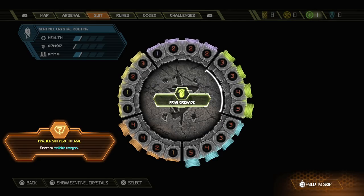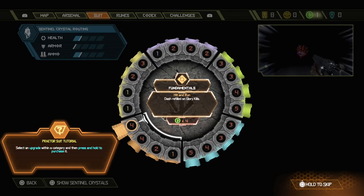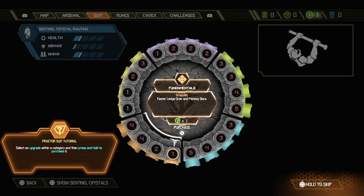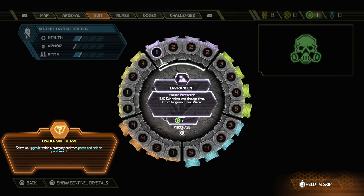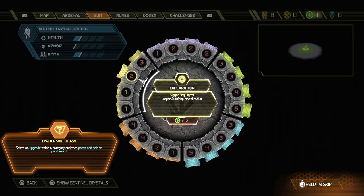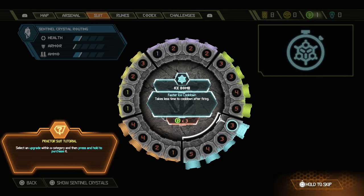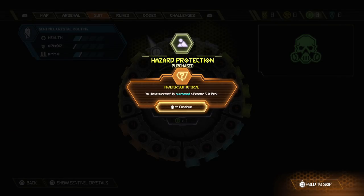So we've got environments, frag grenade and ice bomb fundamentals. Fundamentals has 'dash refill on glory kills.' I only got one point so I can't pick anything extravagant. Environment - less damage from toxic sludge and toxic water. Immune to damage from barrels - that costs two points. Exploration - show auto map station location on the auto map. Each category has a couple options. I don't know - there might be a passive trade I can use. Everything costs too much so I'm just going to go with the passive that helps me take less damage in certain scenarios.